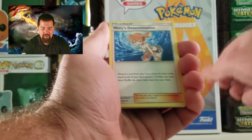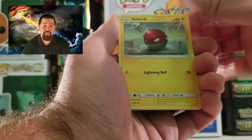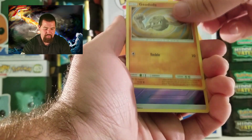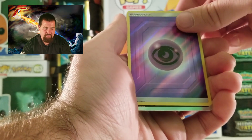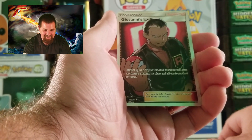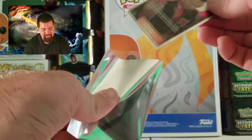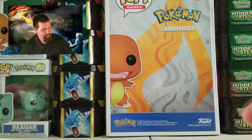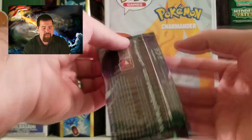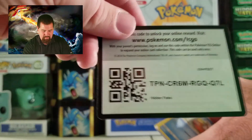Energy, Lieutenant Surge's Strategy, Misty's Determination, Jynx, Pikachu, Voltorb, Koffing, Cubone, Geodude. Holo Energy! Got Giovanni's Exile - look at that card, isn't that a nice card? That's a nice start. Of course, what does Jodo Johnny do? Sleeves it up! This set is just beyond awesome, the cards in this set are unbelievable. Good job Pokemon Company with these cards!